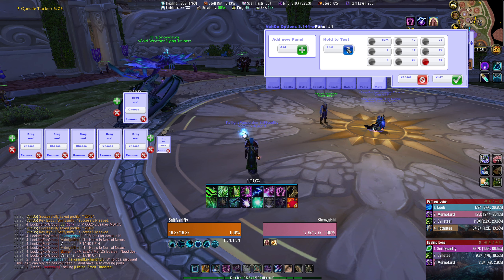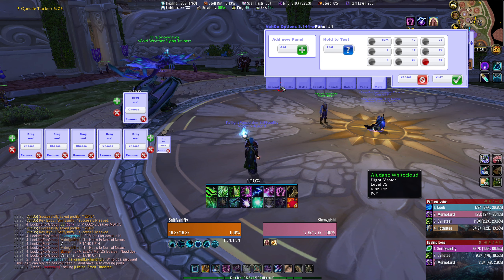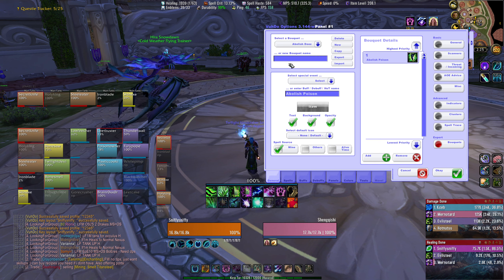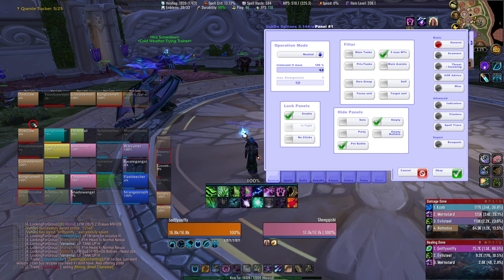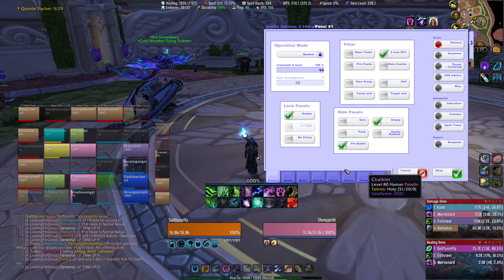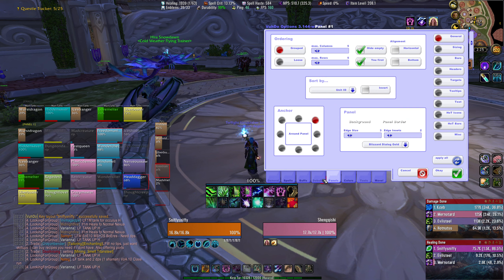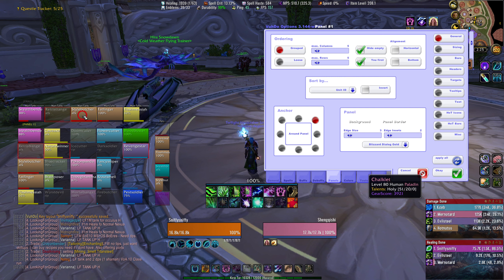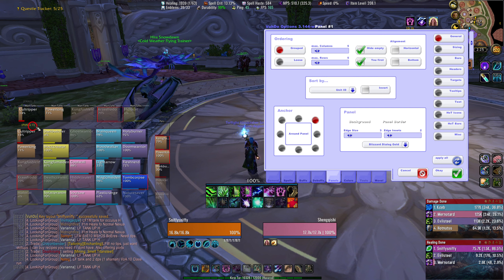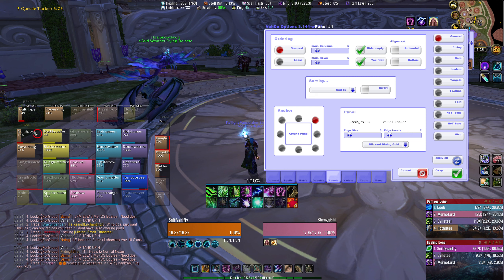If you want to view what you're doing, just left-click this test button and hold it down. Then I can click back here on General — it'll bring me back to the front and show me all of the things that I'm messing with. Let's start here in the basics with panels. Panels is self-explanatory — it's how you change how your raid frames look: their width, their height, the size of the text, what the text is showing, all of that.